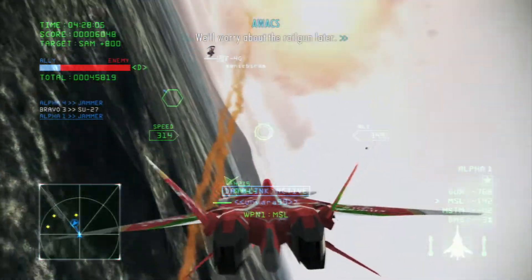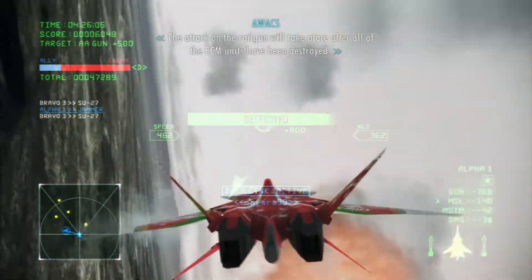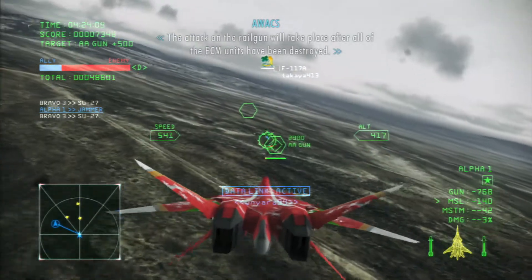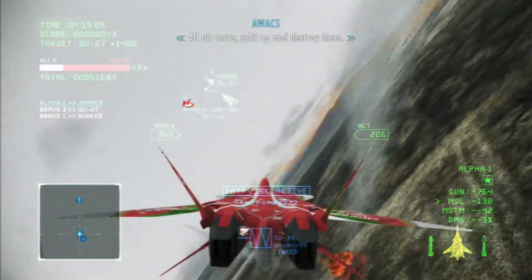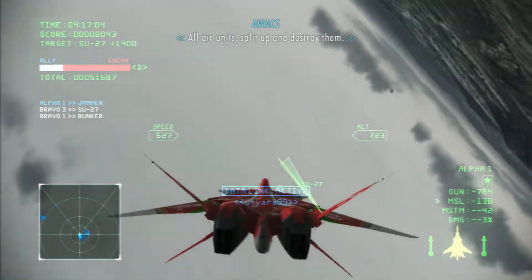The attack on the railgun will take place after all the ECM units have been destroyed. All air units, split up and destroy them.